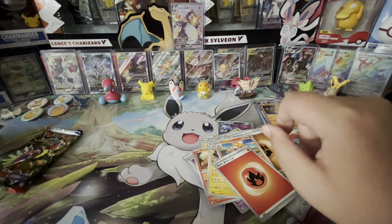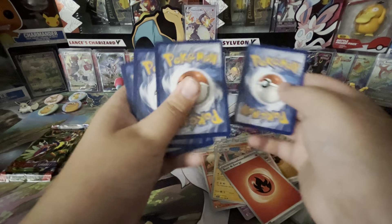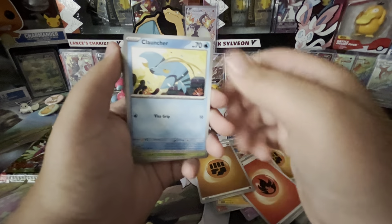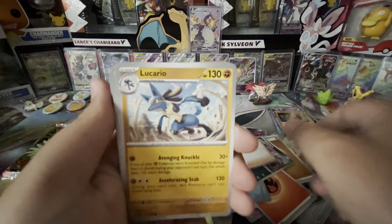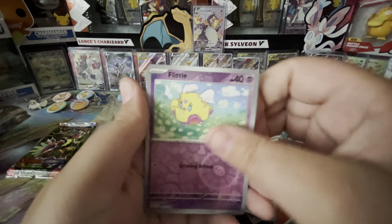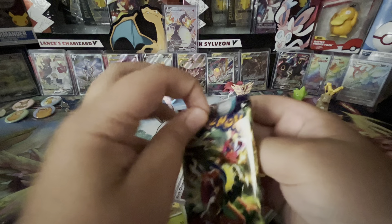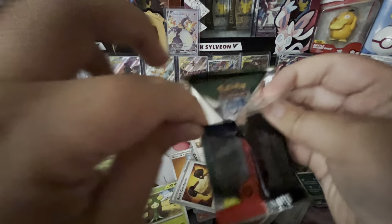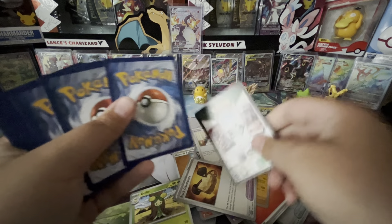Come on, let's get some hits out of this box — we got two packs left. Code card. We got Cloncher, Dolive, Quaxley, Pawnyard, Miriam, Lucario, Rock Chest Plate, Follette Reverse, Pine Coe Reverse, and a Maradon Hollow. So far out of the first three packs of this Build and Battle Stadium, all we got were a Toad's Cool, and nothing out of these packs. There's your code card.